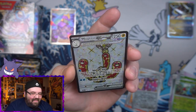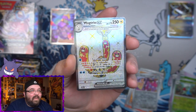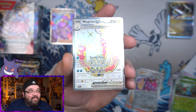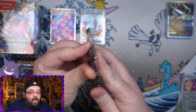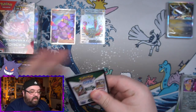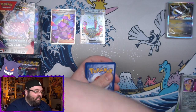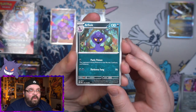We got a reverse Sliggoo and a reverse Mawile, and then back to back hits — look at that, we got Wugtrio EX, the white background full art card! That is so cool. Some very very good first opening. This is the best build and battle box I think I've ever gotten. I've not gotten hits like that back to back before — that's a little nuts.